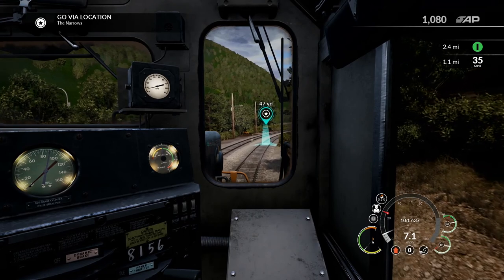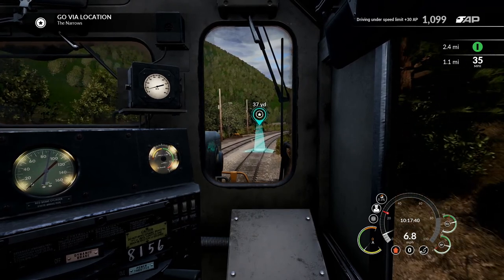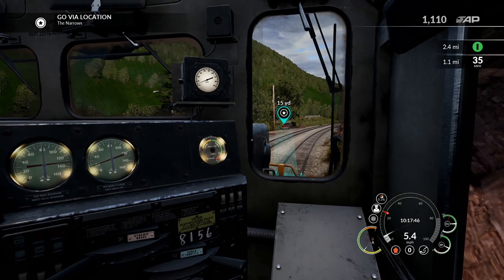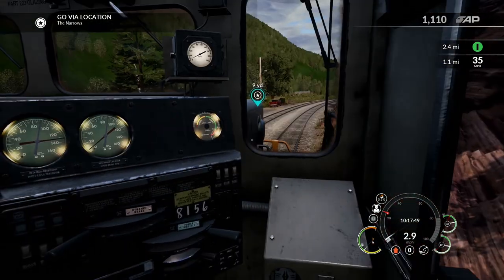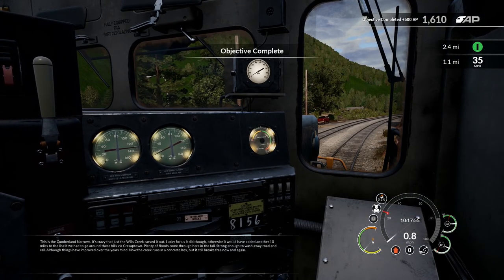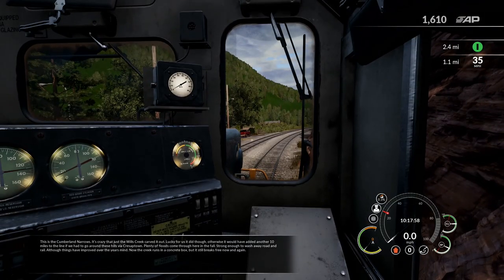Alright, and here we are coming up on where we're being informed to stop. We're going to come to a nice, easy slow here and park up, hopefully. Drop it right there. Beautiful. This is the Cumberland Narrows. It's crazy that Wills Creek carved it out. Otherwise it would have added another ten miles to the line if we had to go around these hills via Crescent Town. Plenty of floods come through here in the fall — strong enough to wash away road and rail. Although things have improved over the years. Now the creek runs in a concrete box, but it still breaks free now and again.